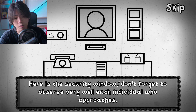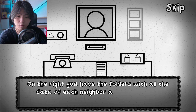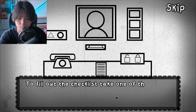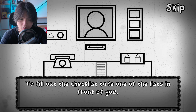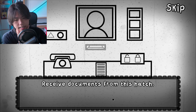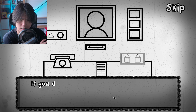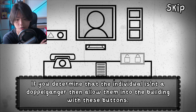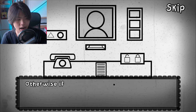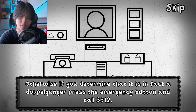Here is the security window. Don't forget to observe very well each individual who approaches you. On the right, you have the folders with all the data of each neighbor according to the respective floor. To fill out the checklist, take one of the lists in front of you. So it's the same as Paper Please. Receive documents from this hatch. If you determine that the individual is a doppelganger, then allow them into the building with these buttons. Otherwise, if you determine that it is in fact a doppelganger, press the emergency button and call 3212.